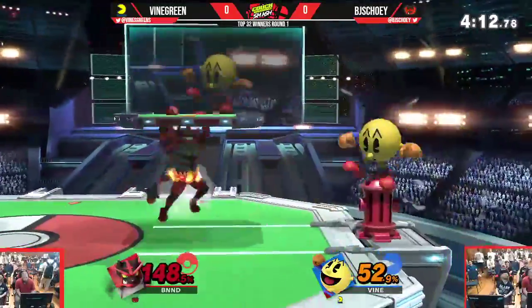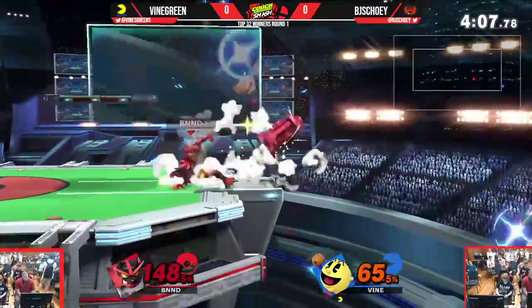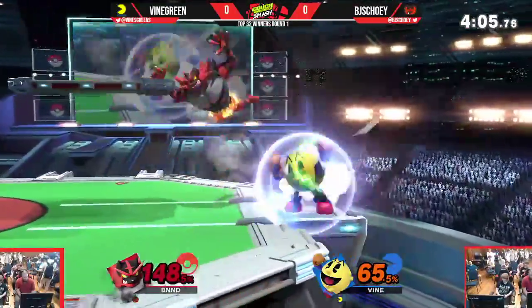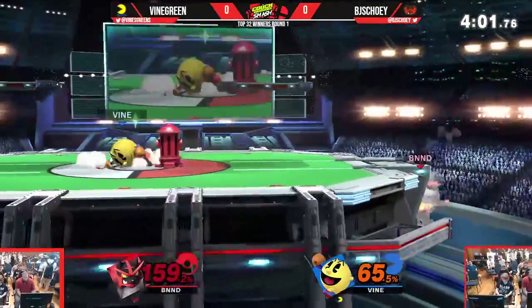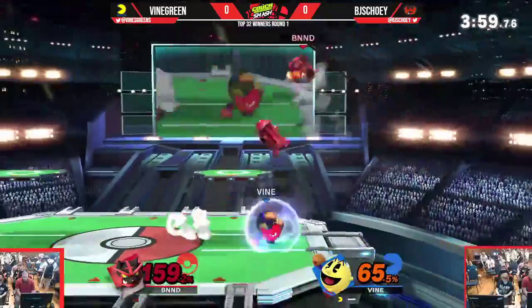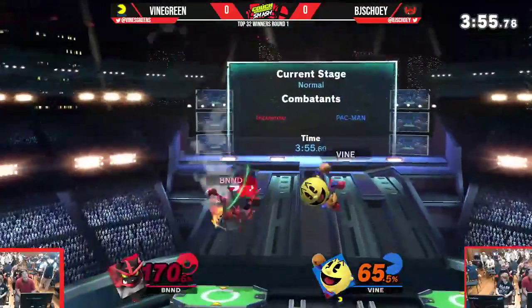Has to find a way in on Vine Green here. Vine Green just sitting at ledge. Forward air sending him really far. That down smash — obviously jumps in the air, almost doubles as a spot dodge, doesn't quite hit though. There goes the Apple, nearly going to kill off the top, but not quite. Incineroar is so heavy.